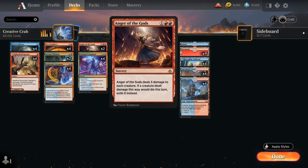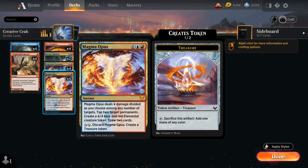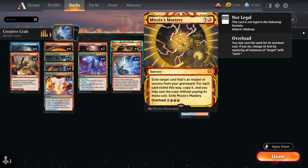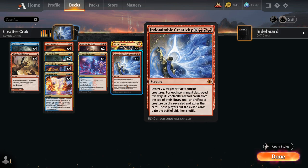We also have the Treasure Token from Prismari Command — the 3-mana instant lets us choose 2 modes: dealing 2 damage to any target, drawing 2 and discarding 2, creating a Treasure Token, or destroying an Artifact. We also have the full playset of Magma Opus; we can use the activated ability for 2 mana, discard it, and create a Treasure Token to set up Creativity. That also sets up the second part of our combo: Mizzix's Mastery. If we discard Magma Opus on turn 2 to make a Treasure, on turn 3 we can cast Mizzix's Mastery, exiling Magma Opus from our graveyard and casting it without paying its mana cost. Turn 3 Magma Opus is quite powerful — 4 damage divided among targets, tap 2 permanents, create a 4/4 token, and draw 2 cards — while we're still digging for the Creativity combo.